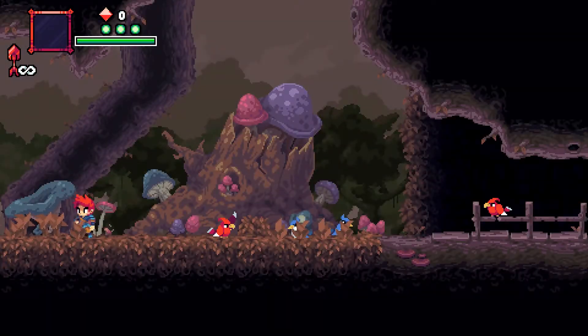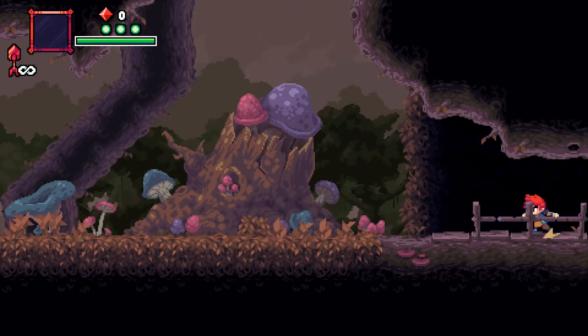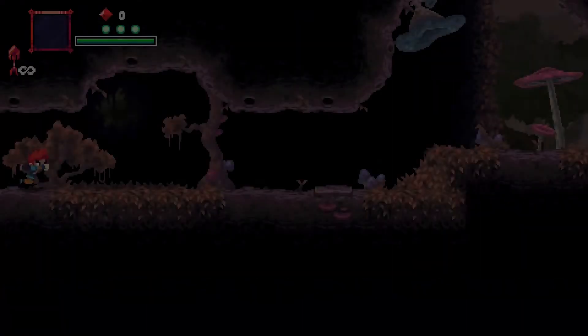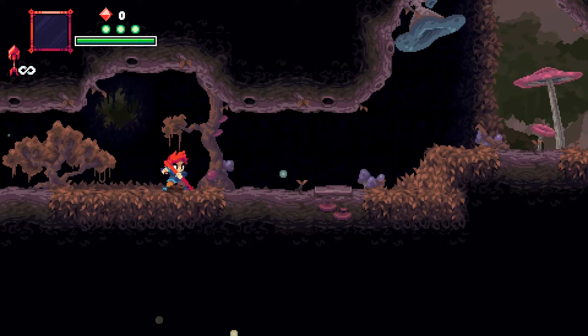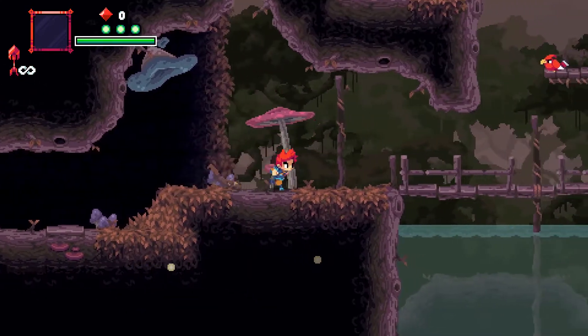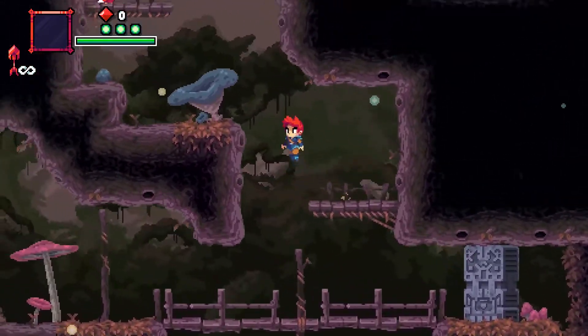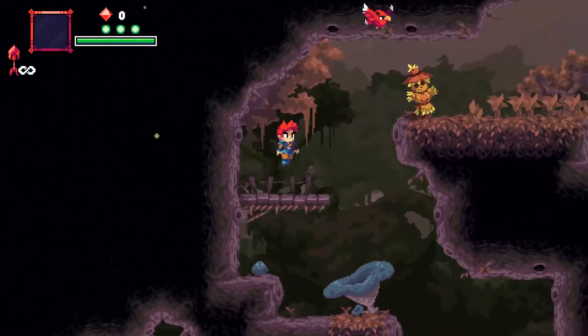I assume this is Flynn Son of Crimson, the titular character. Hello birds — I have no weapon or anything like that just yet. Oh, I have a bow — charge shot, nice! I'm using an Xbox 360 controller because that's what they recommend, or any kind of controller I guess.